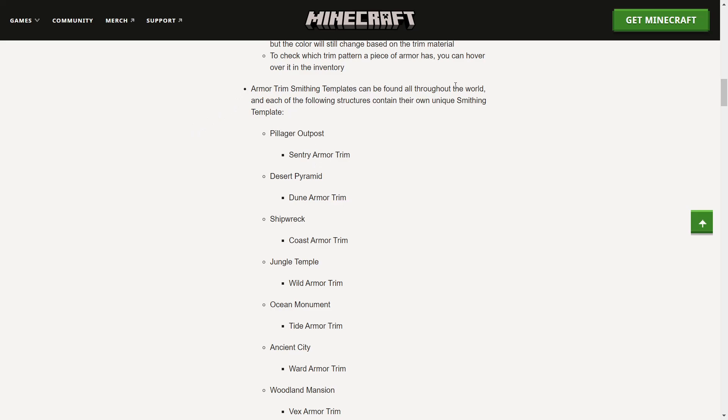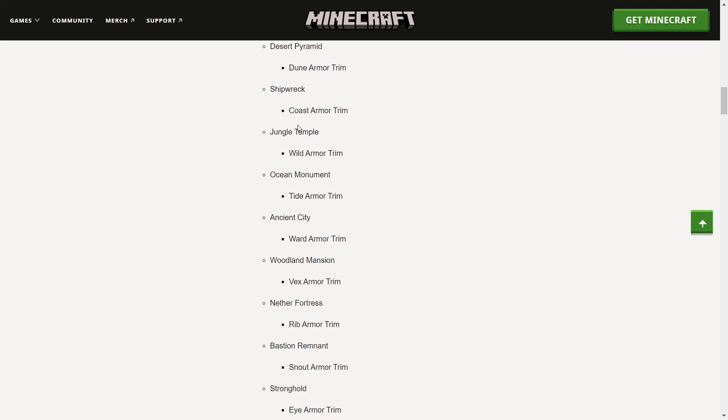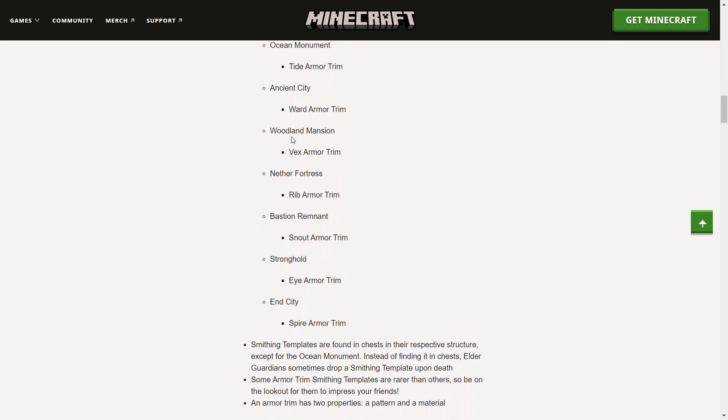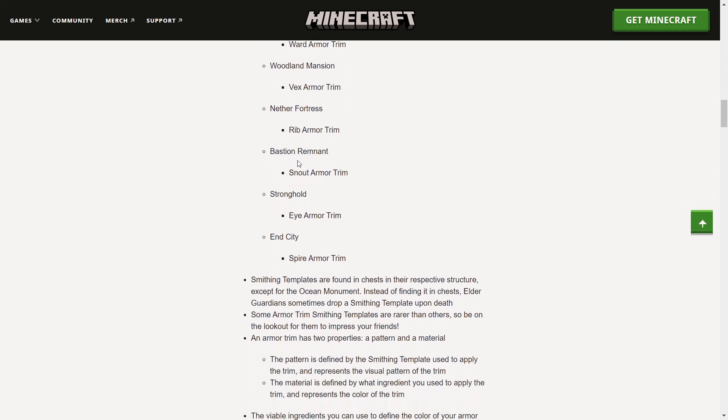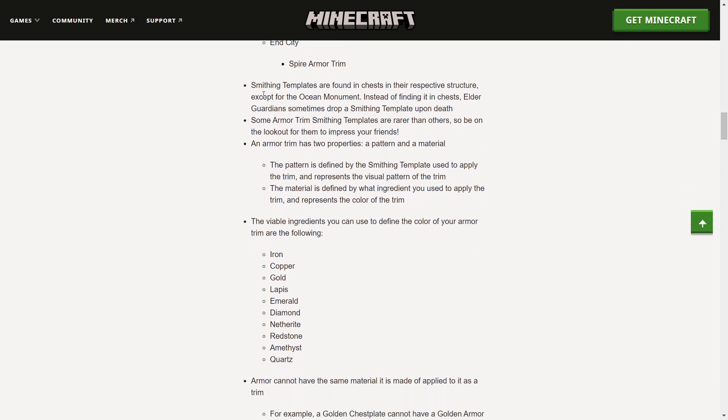Armor trim smithing templates can be found throughout the world — each structure contains its own unique smithing template. A pillager outpost contains a sentry armor trim, a desert pyramid contains a dune armor trim, a shipwreck contains a coast armor trim, a jungle temple contains a wild armor trim, an ocean monument contains a tide armor trim, an ancient city contains a ward armor trim, a woodland mansion contains a vex armor trim, a nether fortress contains a rib armor trim, a bastion remnant contains a snout armor trim, a stronghold contains an eye armor trim, and an end city contains a spire armor trim.